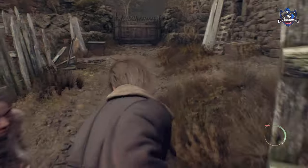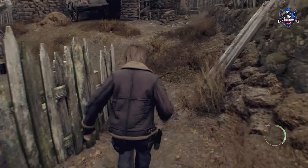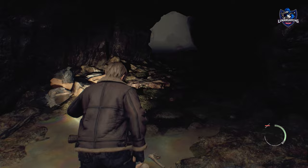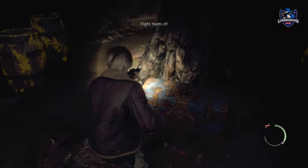Once inside, take a right and you will find a ladder heading down into an old well. Inside is a treasure chest containing the TMP and a kitchen knife. The barrels close by all contain ammo for the gun as well, and using this will make completing the village section a real breeze.